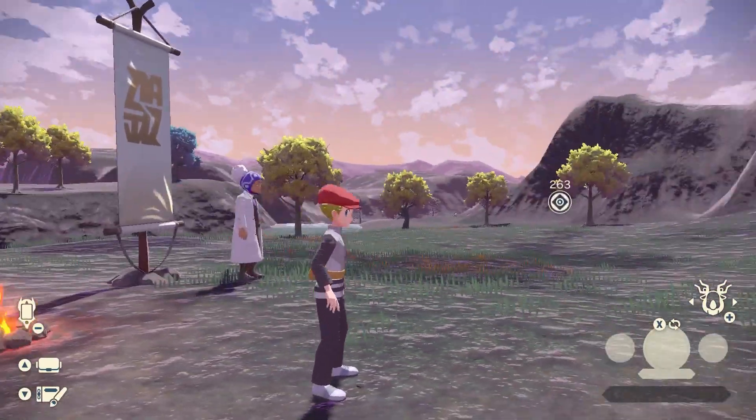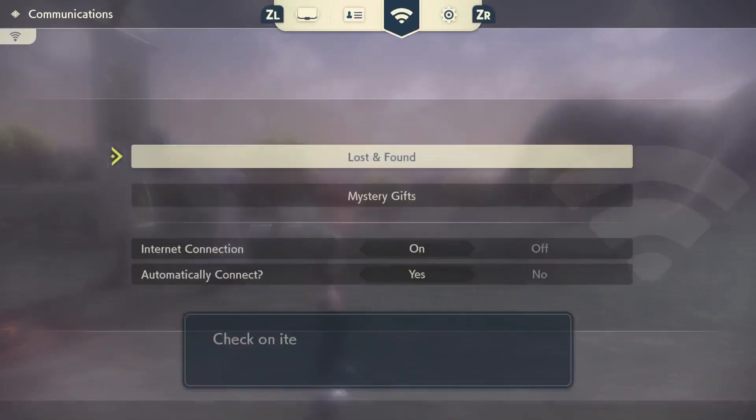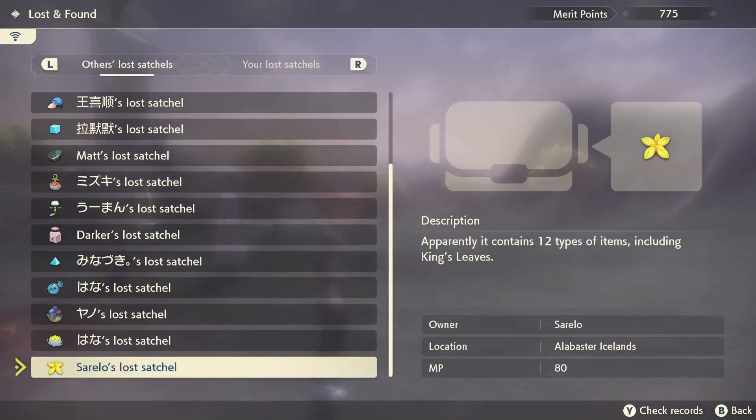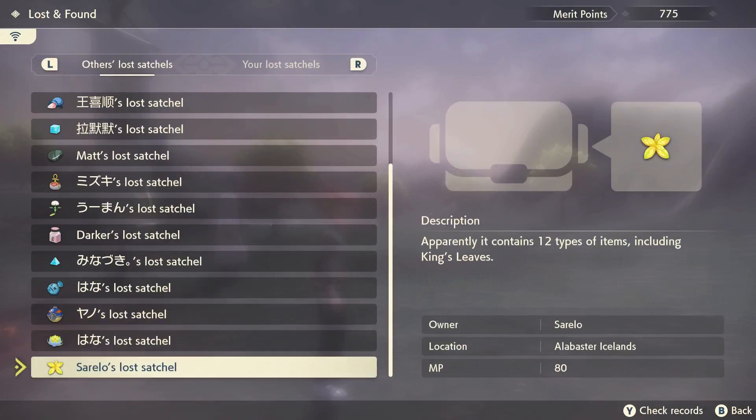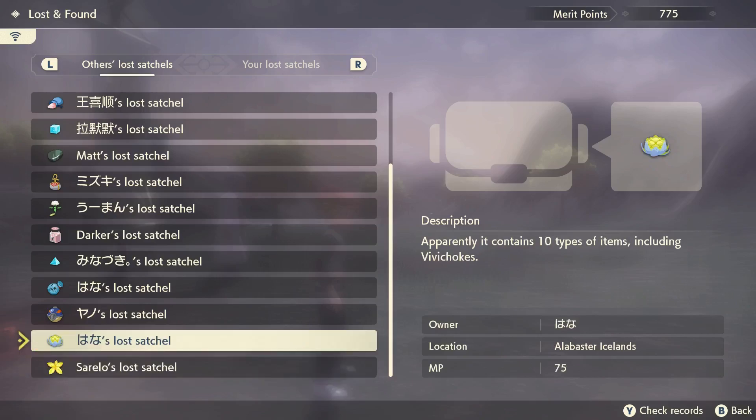And I noticed — I probably won't have an example now that I'm saying it — I was finding Japanese 100 MP satchels like crazy the other day that had really good items: XP XLs, things like that. Crazy good stuff.